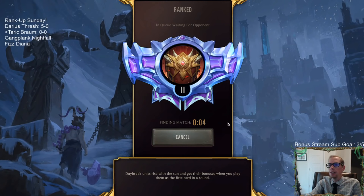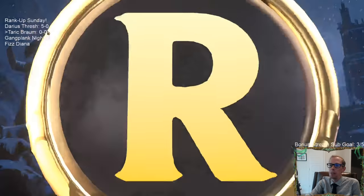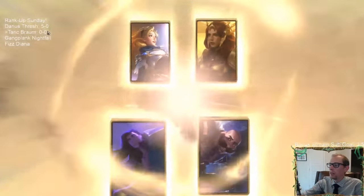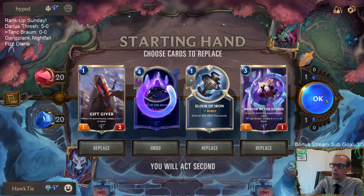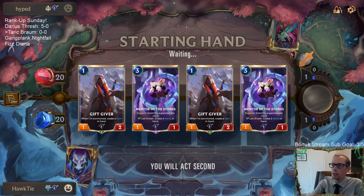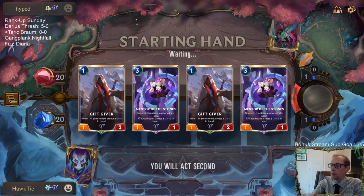We're in Diamond Two right now, just had a 5-0 with Darius Thrash — that deck was looking quite good. Lux Leona is the deck of the day; we played against it twice out of our five games earlier. Now we got another one against it. We'll mulligan the Shards of the Mountain and usually I'd keep Elixir of Iron, but besides Single Combat and Concerted Strike this deck doesn't have too much removal, so I'll mulligan away the Elixir of Iron and look for more threats.